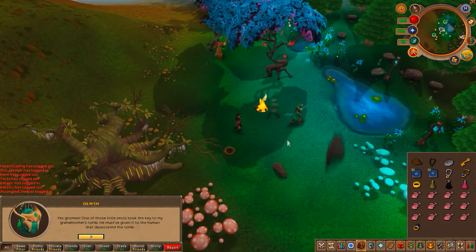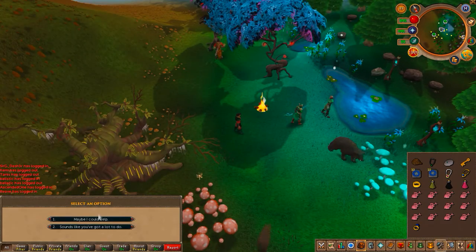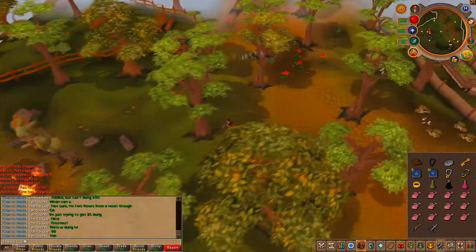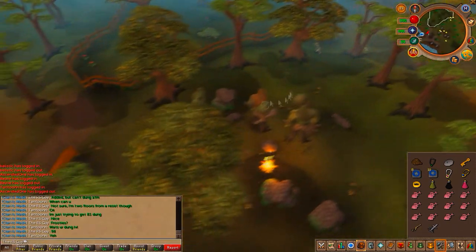First, talk to Isilwyn and go through all the chat options, then talk to Elund and do the same with him. After that, you're going to go to Galeriel's Tomb.